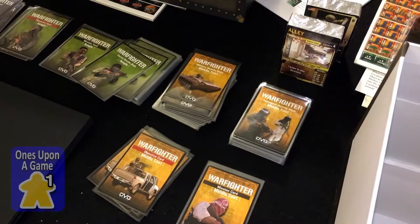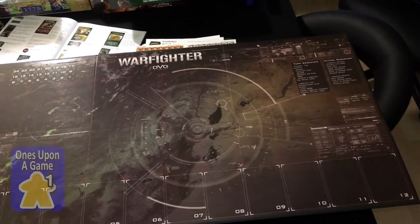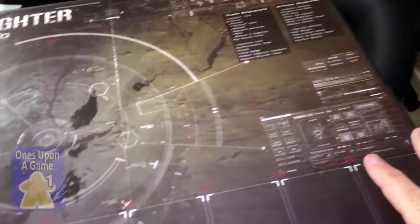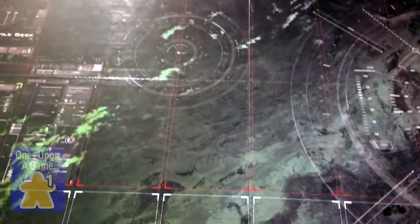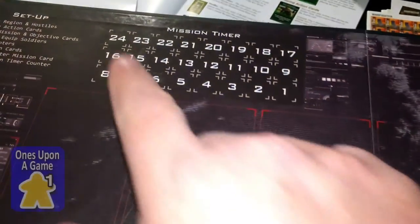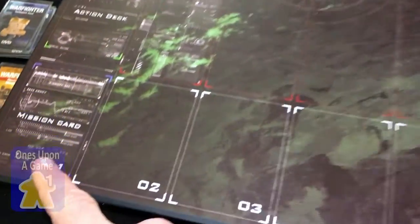DVG has really great quality on their stuff. Opening up the board — even holding the camera up high, it's pretty darn big: six panels folded out, two by three. The artwork is a lot better than the initial map, and it's longer. You've got your mission timer, set of pools, turn sequence, stack sequence — all the stuff you might need on the board, including your mission card.